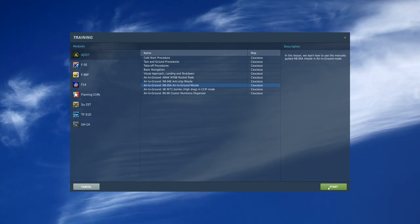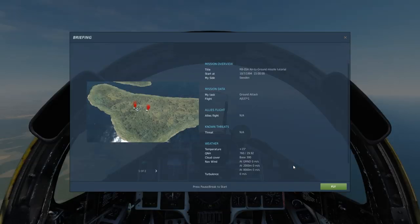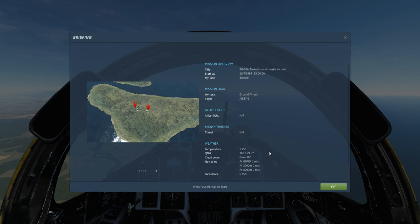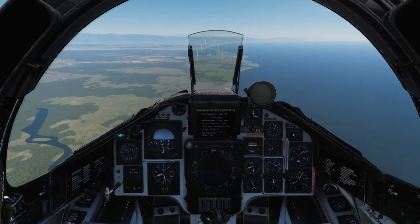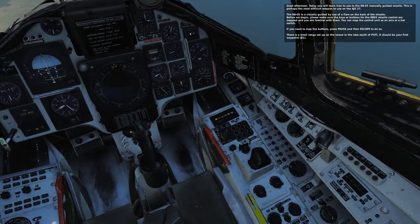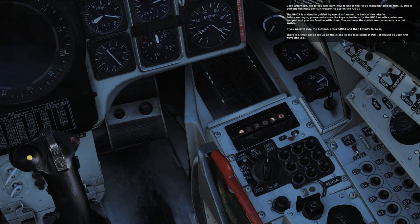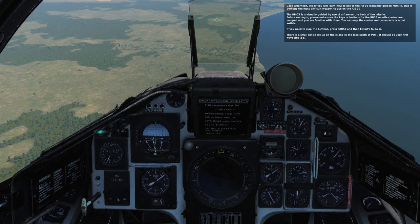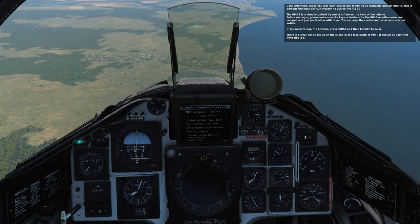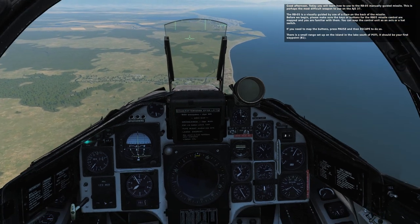Air to ground missile. For the first one, the rocket pods, we had to take pains to select nine, set the waypoint and do all those things. And they're not making us do them this time. Is that something they've automatically done for us? It seems like it's on AKT again. Guided by the use of a flare on the back of a missile — I remember this. This was hard. This is probably the hardest one.